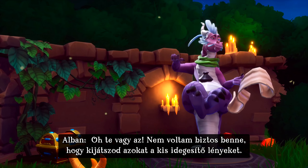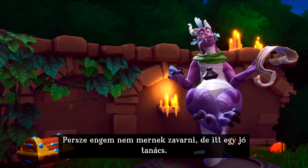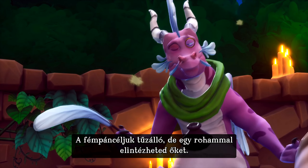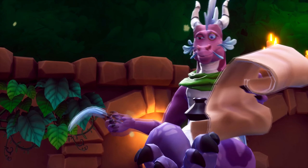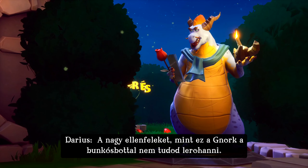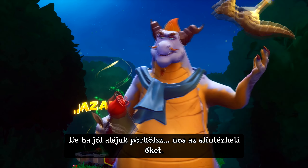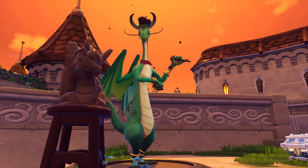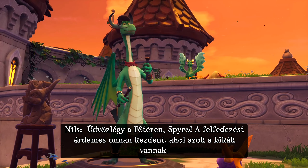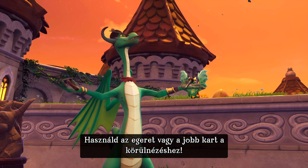Oh, it's you. I wasn't sure if you'd escape those annoying little creatures. Of course they wouldn't bother me, but here's a hint: their metal armor is fireproof, but a charge attack will take care of them. Big enemies like this Gnorc with the club cannot be charged — but a quick flame should defeat them. Welcome to Town Square, Spyro. Begin exploring by gliding to that area with the bulls. Use the right stick to get a good look.